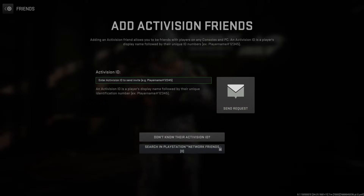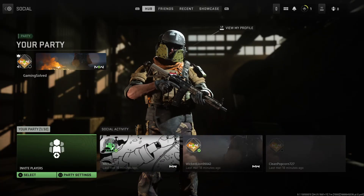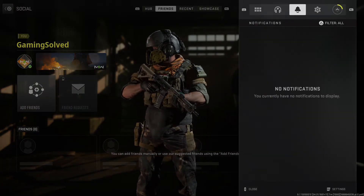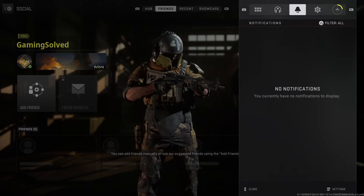Here you need to put your player name and numbers — I showed you how you can find it — and then press Send Request. And if you want to accept a friend request, on the Options screen there is a little notifications bar here where the friend request you received will appear.